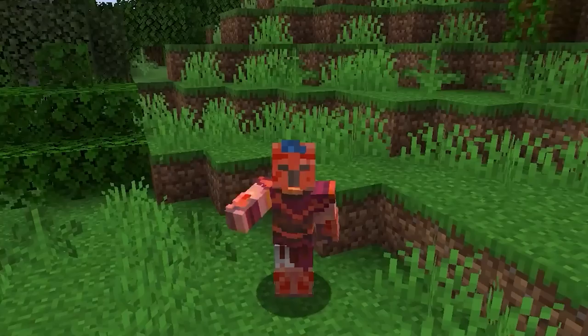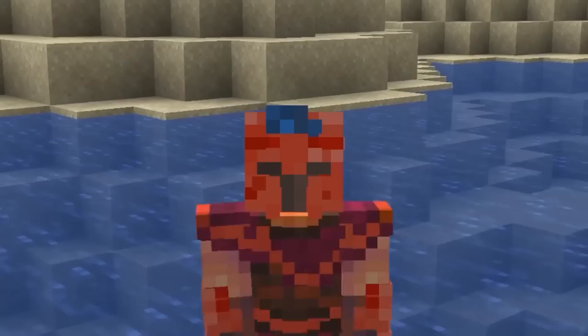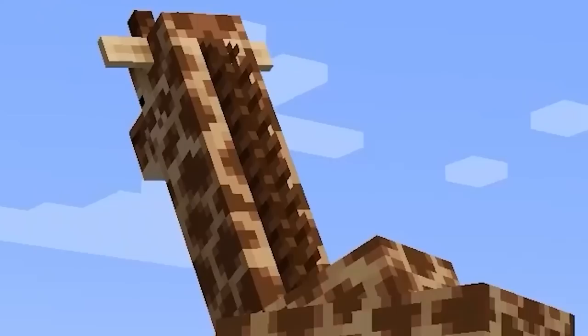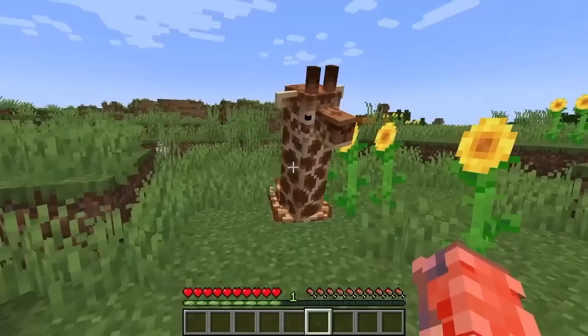Minecraft is missing the concept of hunting. Some mobs already hunt each other naturally — wolves and skeletons, foxes and rabbits, cats and creepers — but there isn't much of that in general. This could add a unique concept for farms: instead of expensive redstone, you could capture mobs and use them for farming. Giraffes could also be added; they could drop leaves or different plants since that's what they eat, and they'd be cool to keep as pets.